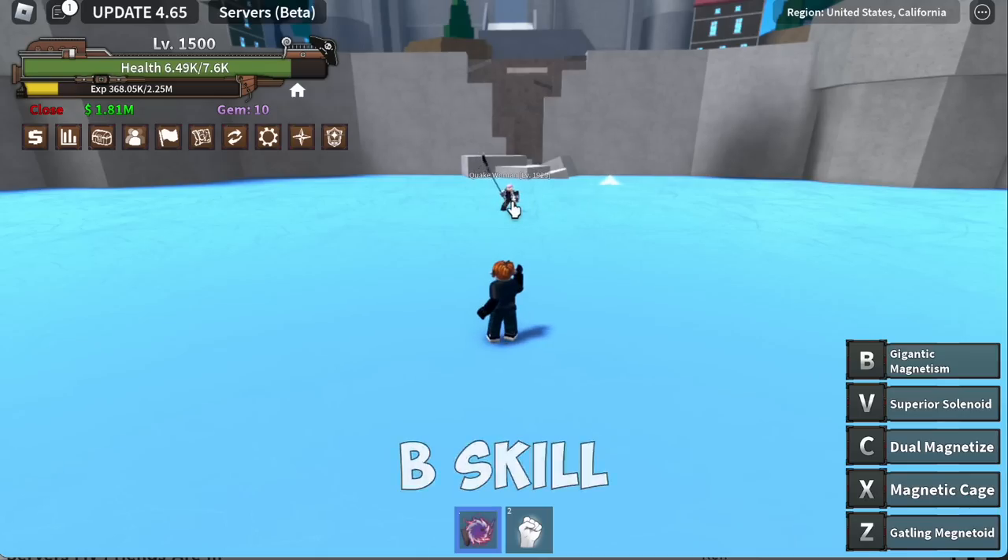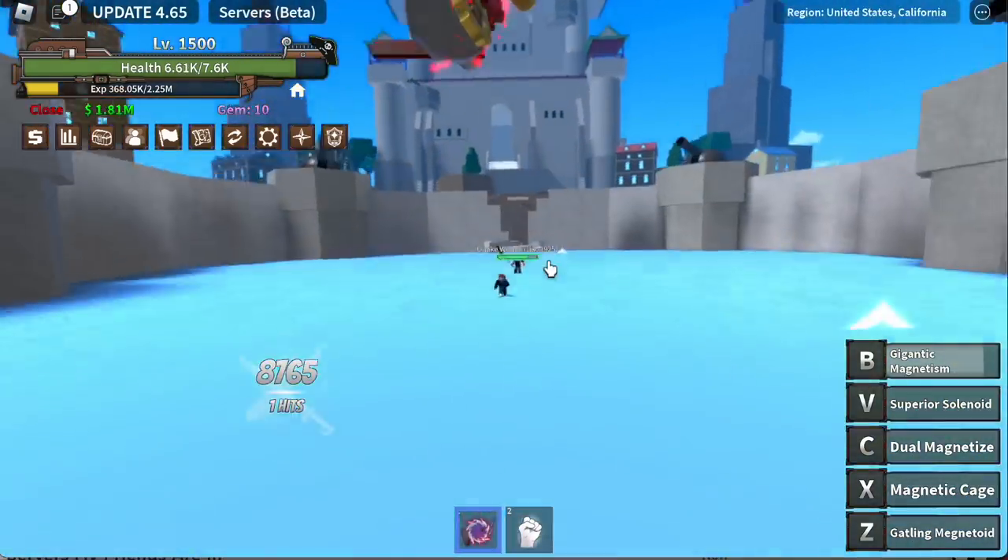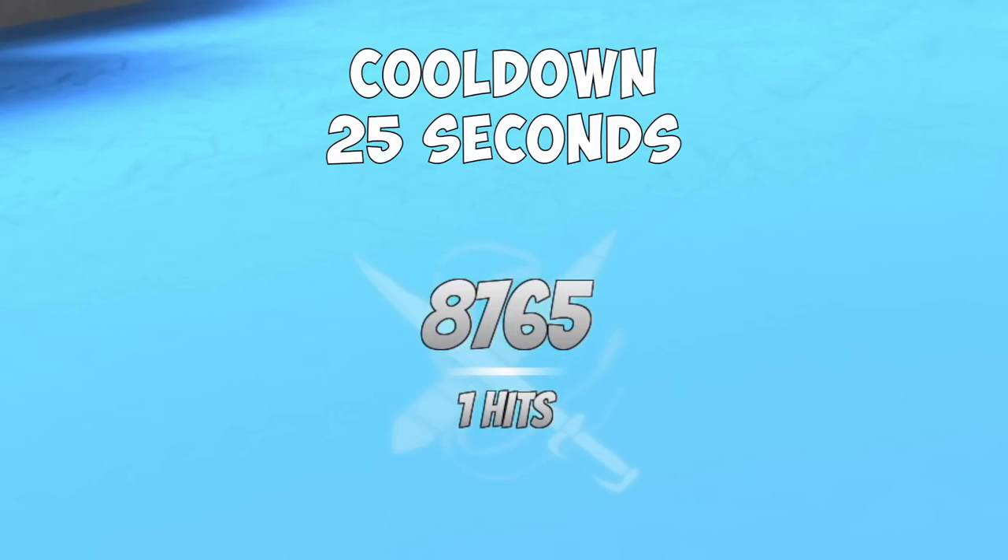For the final skill — Gigantic Magnetism. No doubt that this skill really looks good, but the damage is kinda bad. Cooldown is 25 seconds.